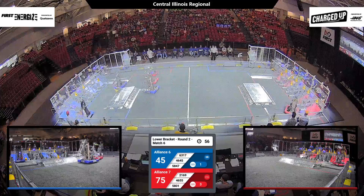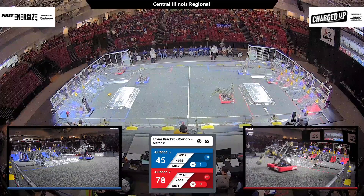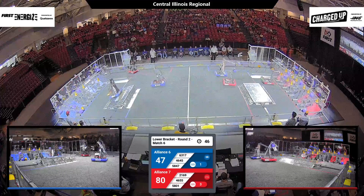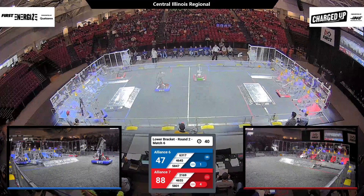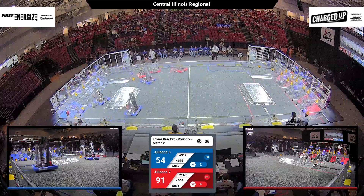Bot Dogs up and over the charge station, prioritizing speed back and forth from their loading zone. Stateline in red lifting on up, looking for the middle row on one of those outer grids — three more points for the red alliance. CTC Inspire right behind them with a cube of their own on the co-op grid — three more points for red. They're leading it here, 91 to 54.